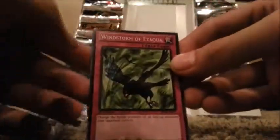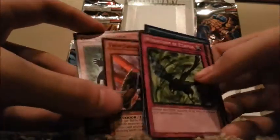Alright, let's go pack number three. Windstorm of... some word that starts with an E. Dark Valkyria — interesting, that's cool. Full Force Strike. Twin Sword Marauder. And Ga-Ga-Ga Gardner — that sounds stupid. I feel like a moron even pronouncing that.